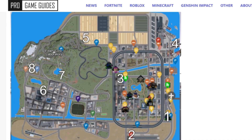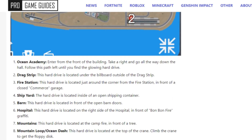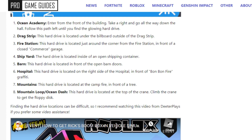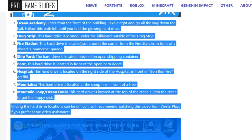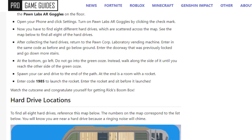You guys can screenshot it since this is the most important part. Now that you've gone to these areas, you will need to get all of these items. After you've got all the locations of the hard drives, you will need to go to the Pond Corp Laboratory vending machine, which is the same place, and then enter the doorway that was previously locked and go down the stairs.